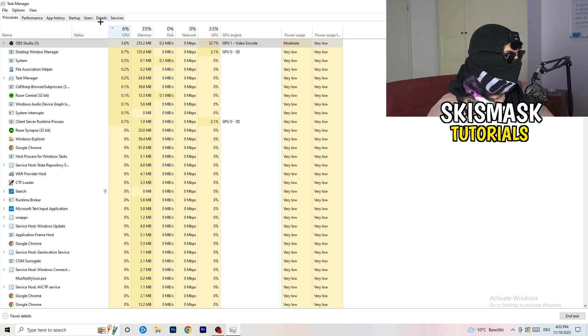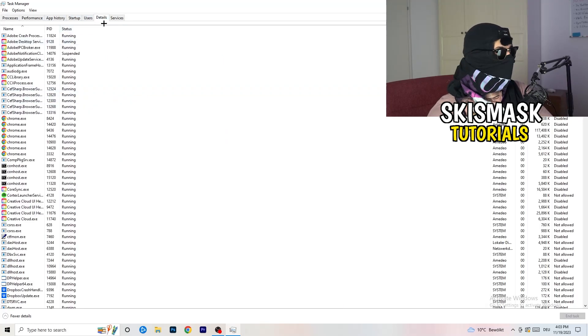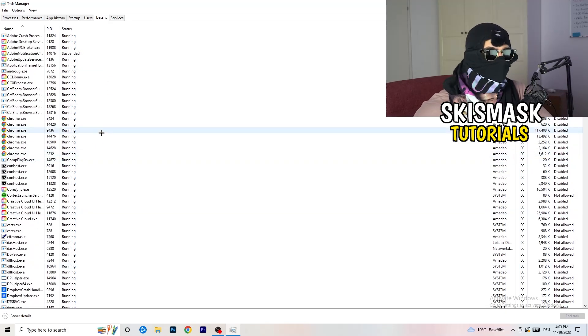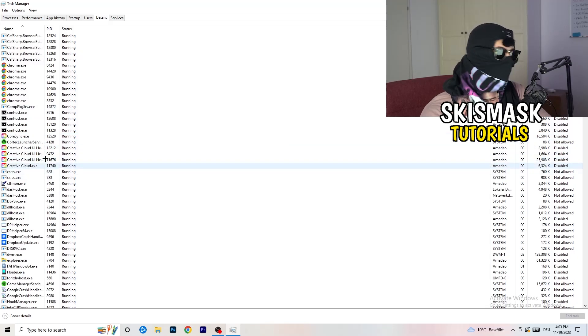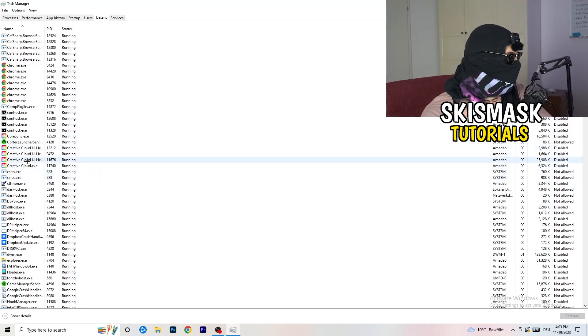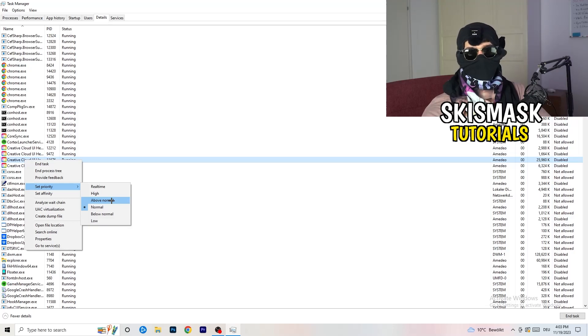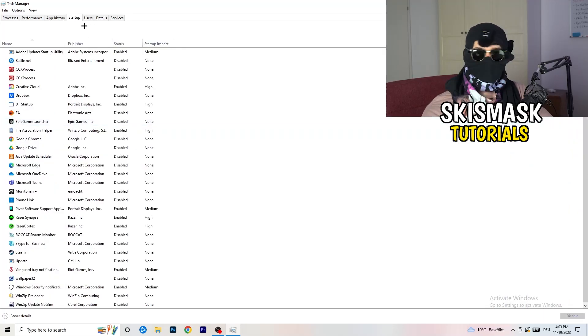Next go to the Details tab on the left-hand side. My game isn't running right now but it works the same — I'll demonstrate with Creative Cloud. Right-click your game's process, go to Set Priority, and click either High or Above Normal. You need to check which one works better for your specific PC, so test both options.